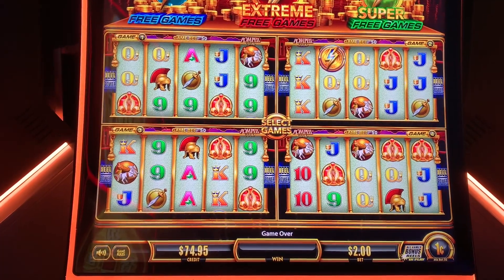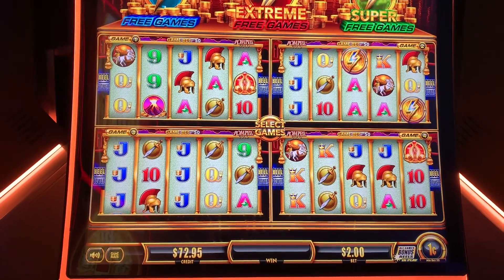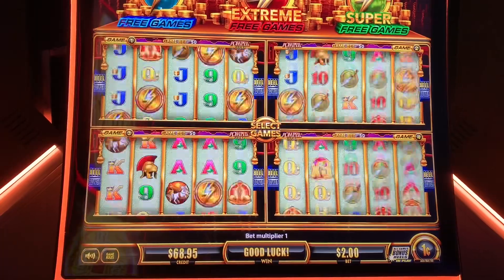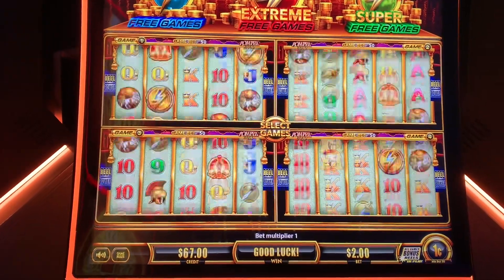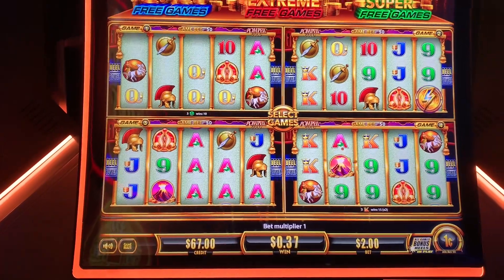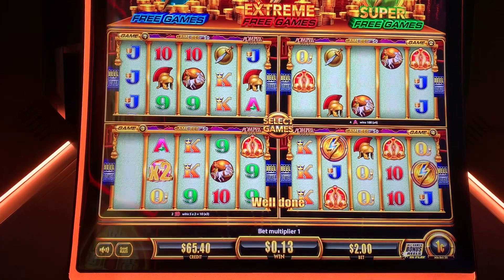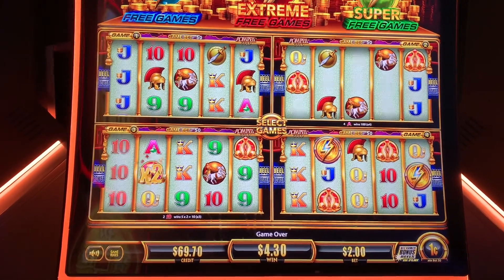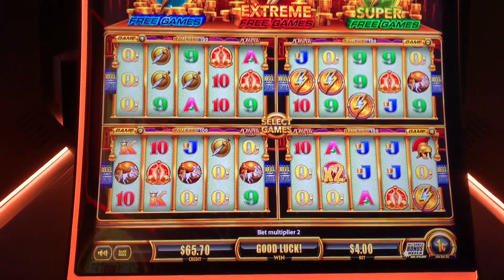Come on, good grief. First crack at it — where's my aces up here? It's a little better up there. We got a win! Now, can we get two in a row? I'm going to $4 bet. And we got the bonus! Nice!